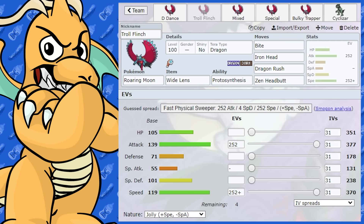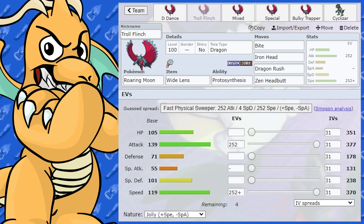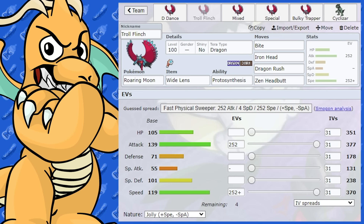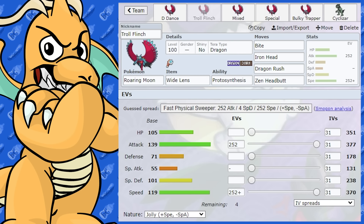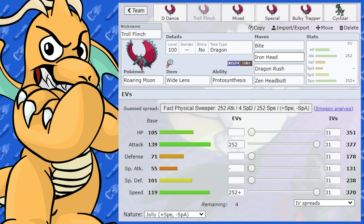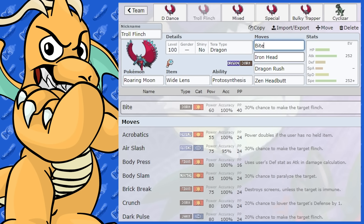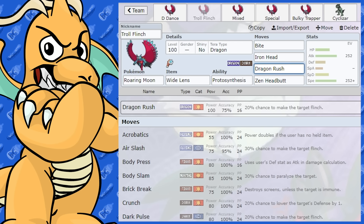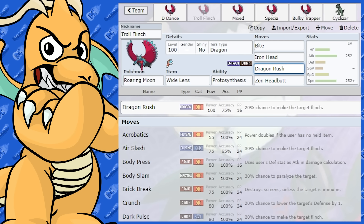Next we've got a little bit more of a fun set — this is a troll flinching set. I like to explore all sorts of movesets on my channel, including the competitive ones and some fun trolling ones. I gave it all of the moves it can get that cause flinches. We've got STAB Bite for 30% flinch chance, Iron Head for 30% chance, and Dragon Rush as well. Dragon Rush is mostly a terrible move at 75% accuracy, but its base power is nice.